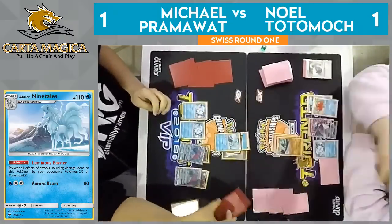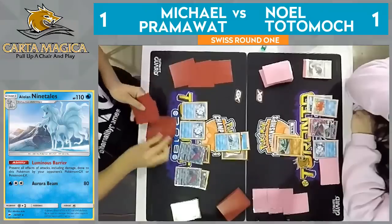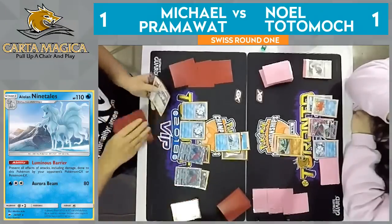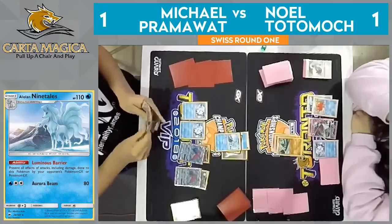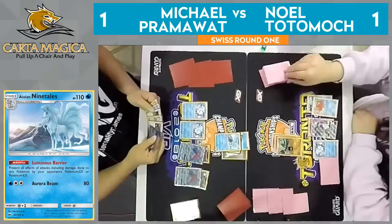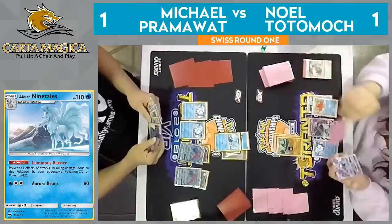He does have a lot of options here. Looks like the six cards come out. I see a couple of Ns, another Cynthia, a Guzma, Zoroark GX — no other basics though. We'll just see the Aurora Beam for 80.